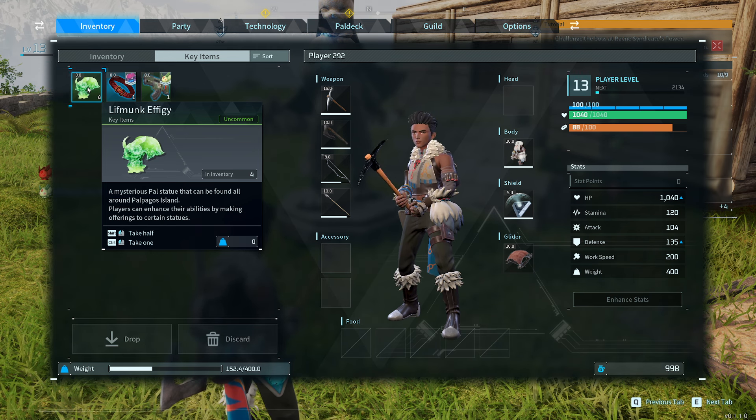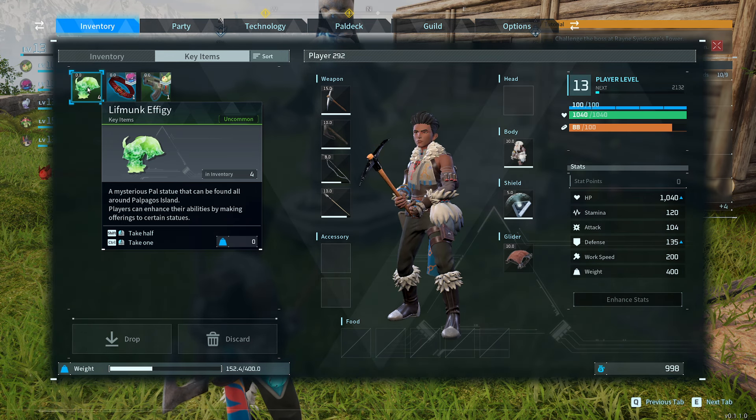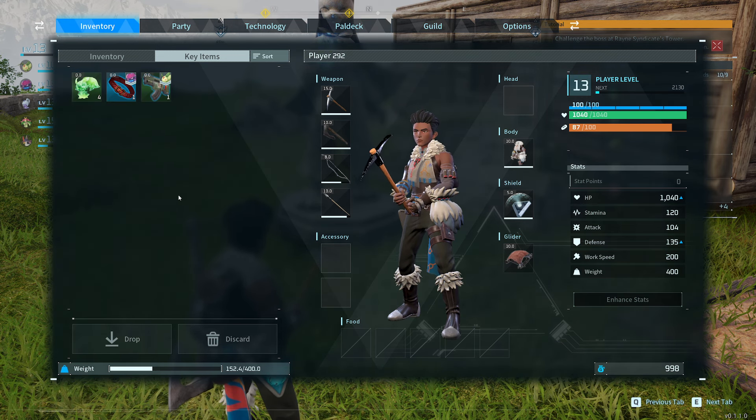The first thing you're going to need to do is find Lifmunk effigies. These are green Lifmunks glowing on top of different pedestals that you're going to pick up as you explore the world.